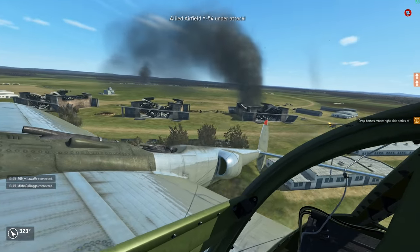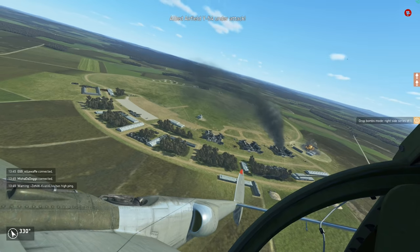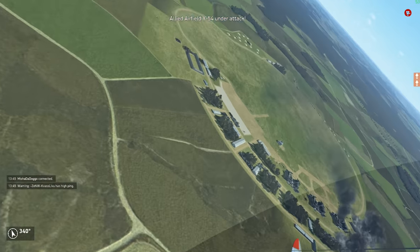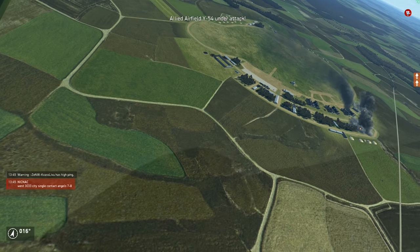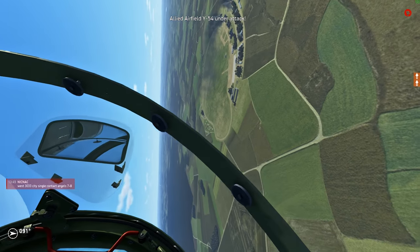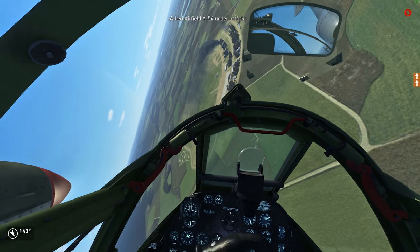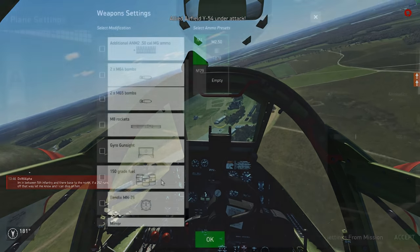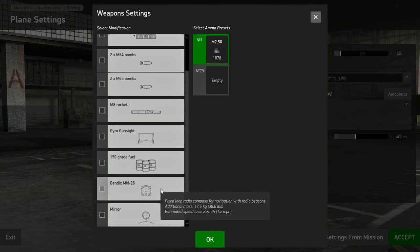I want to skip over the bombs and rockets quickly, since I personally use them very rarely — actually I think I've never used them so far. If I go ground-attacking I use the P-38 or the P-47; they are much better for that job. I think the P-51 is better flown clean. Alternatively, you can still attack ground targets with your guns and clean out AAA positions. The Bendix navigation device is interesting for people who have problems finding a serviced airfield — it just points to the closest one. I personally don't use it, since it adds another 20 kg of weight.